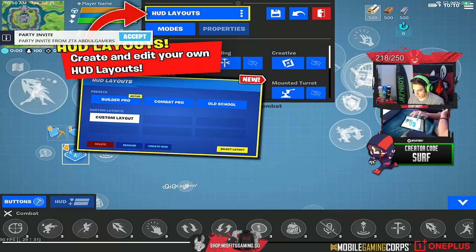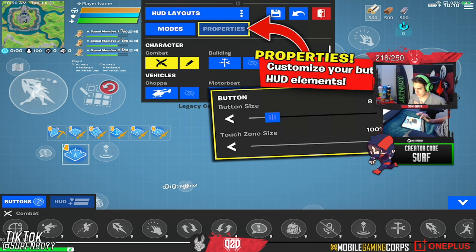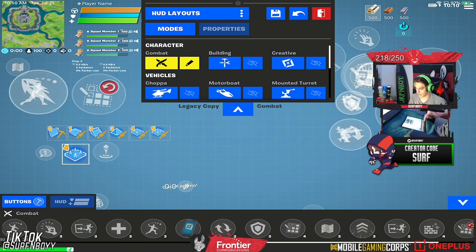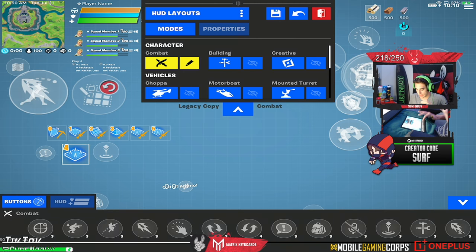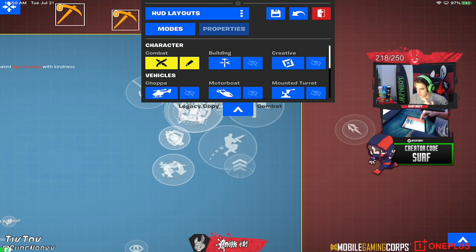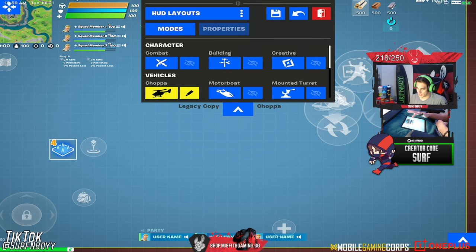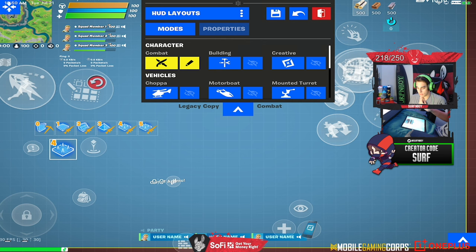Okay, 'create and edit your own HUD layouts.' There are multiple HUD layouts, new modes, edit controls for combat mode, properties to customize your buttons and HUD elements, and a new HUD toolbox to place your buttons and elements. This toolbox is very clean — as opposed to before where we had to move around the screen to find buttons, they're very easy to find now. We have combat mode, building mode, creative mode, chopper mode, motorboat mode, and mounted turret.